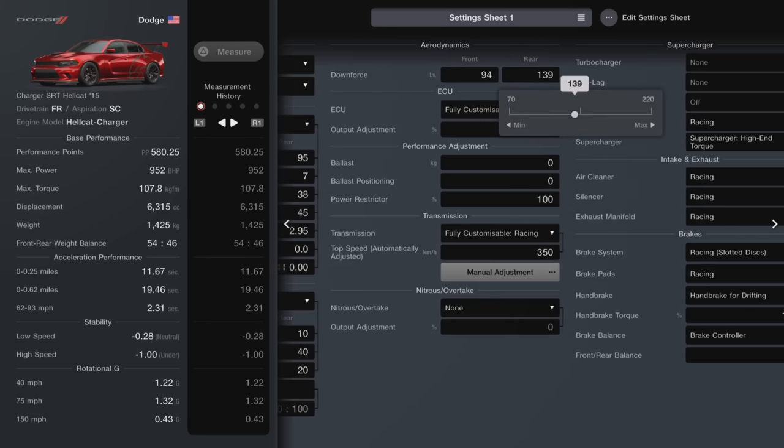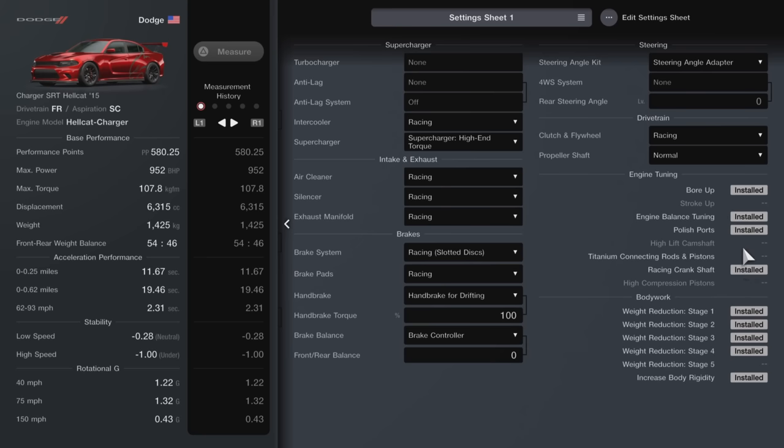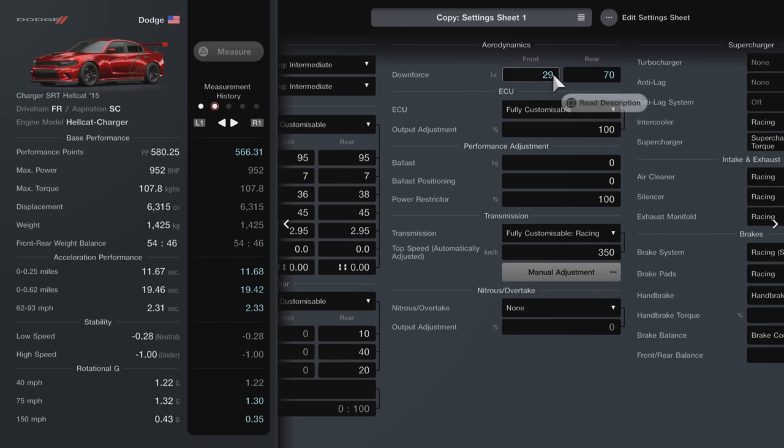Downforce at the front I have mine at 94 and 139 at the rear. I'll show you the original tune a little bit later if those settings don't work for you. We have all the racing parts on including the supercharger high-end. On the permanent mods it's bore up, engine balance tuning, polished ports, racing crankshaft, all the weight reductions, and the increased rigidity. Now Raddy's standard aero is 29 at the front and 70 at the rear — this will cause it to drop. However you can bring the aero up by taking it up one by one.